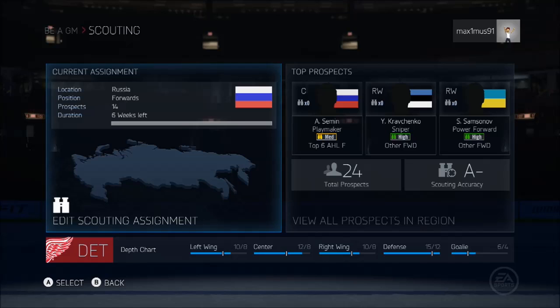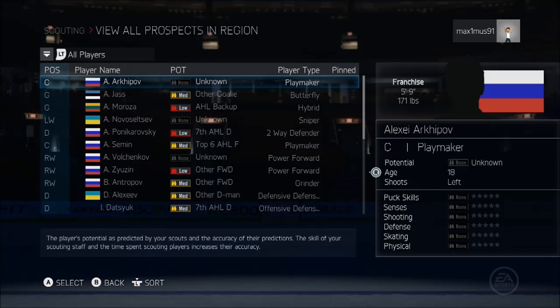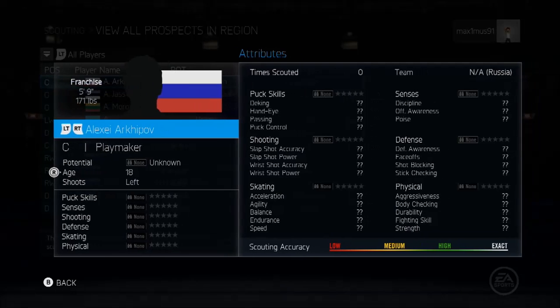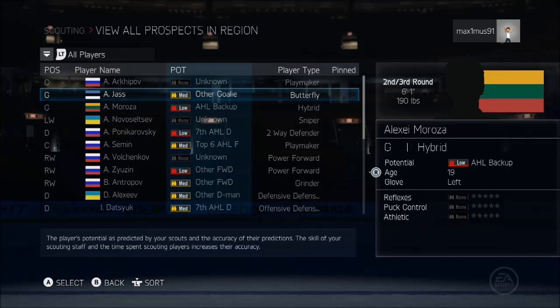I like the depth chart on the bottom. I like how it gives you the percentage of the season that you're scouting — how many forwards. So we got location: Russia. It fixed it up a little bit this time. Oh, I like this — you can just pull it up with the right trigger. Green is good.